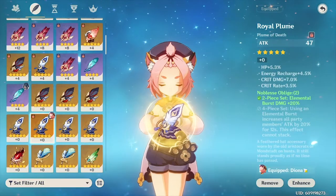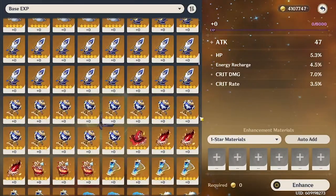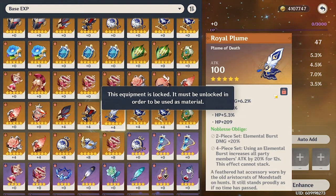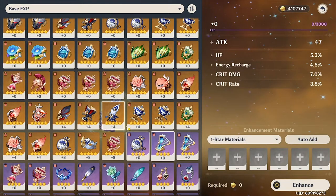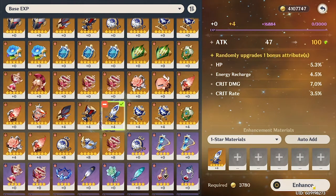When you get a bad +4 artifact with a poor roll, use that +4 to upgrade another artifact so you can instantly bring it to +4 again. It's a convenient way to keep +4ing artifacts over and over again until you get one that has a good first roll.